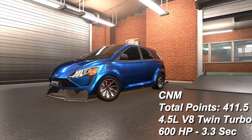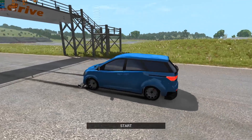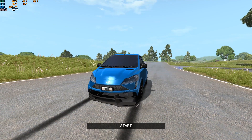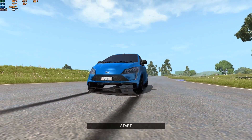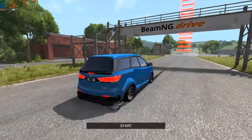The fourth car has a Chinese name I can't read, so I'm calling it the CNM. It was created by someone who wrote their name in Chinese. Unfortunately, the front splitter keeps falling off after over 100 load attempts — the game bumps the car on spawn and the splitter and exhaust keep detaching. I apologize, but nothing can be done about it.